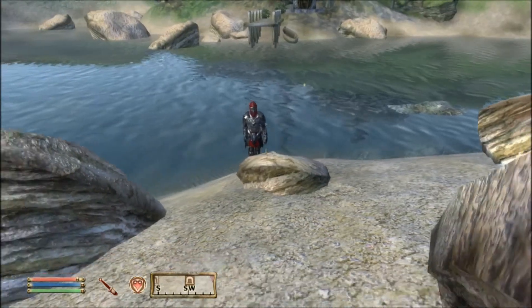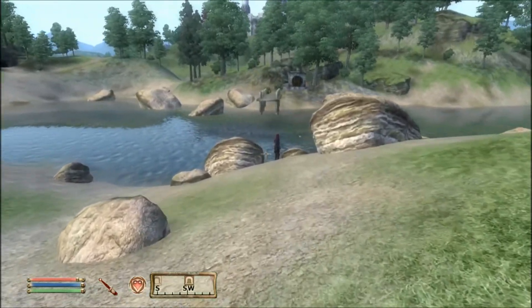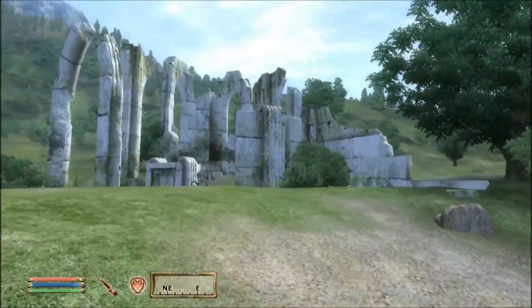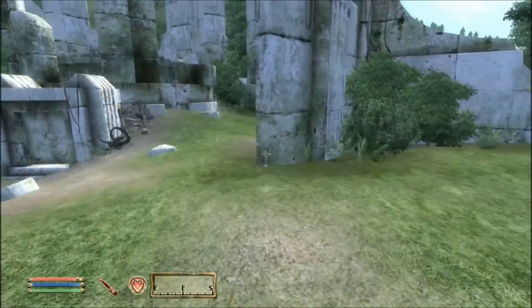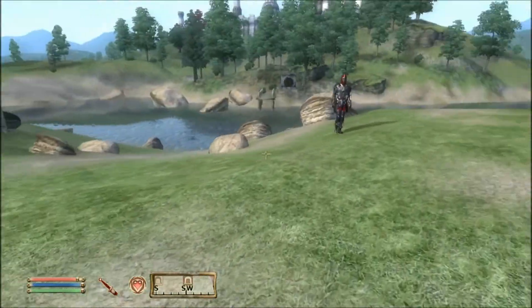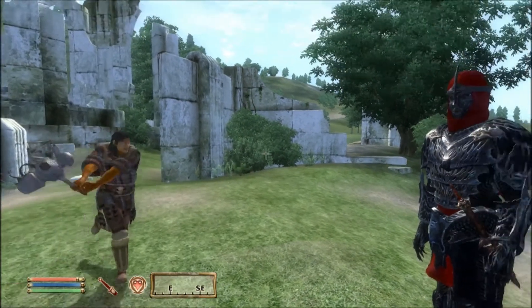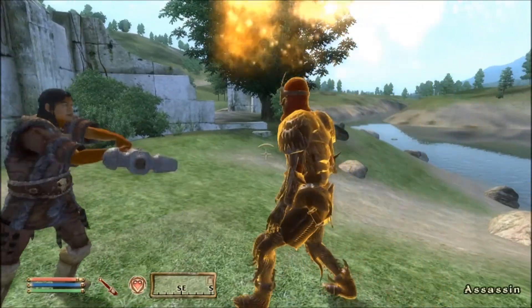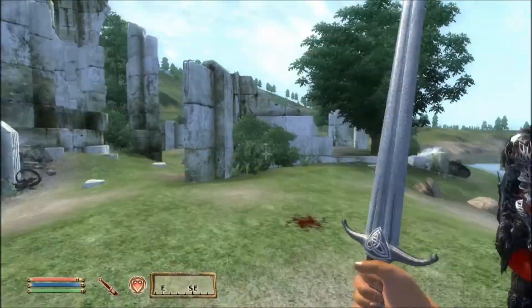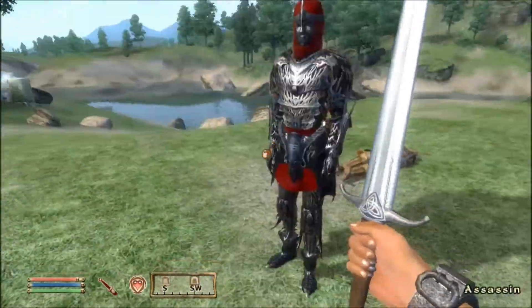What will happen is you'll take him and go up to bandits. He got stuck on a rock, but he will follow me, and I will get these men to attack. And they should, in theory, go for him. Bam! You've got your own henchman — he will fight your battles with you. He is your bodyguard, recognized as your companion, and people like bandits will attack him.